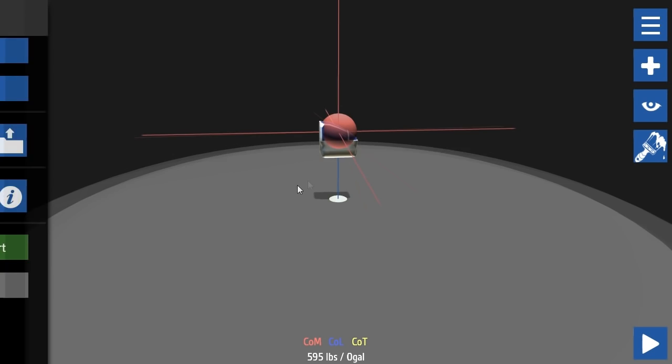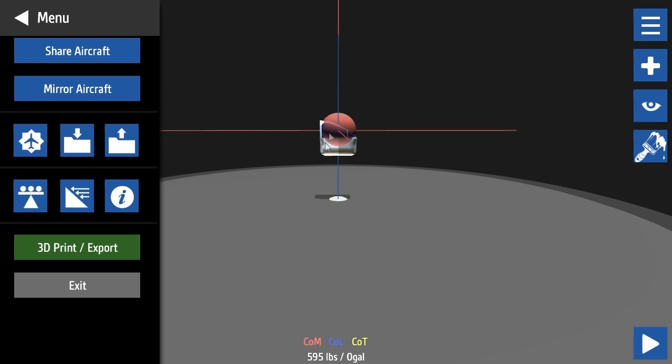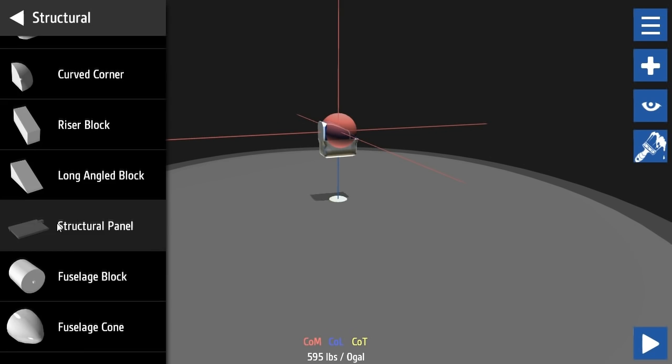I need to have the wings slightly behind the center of mass. Let's start building - there's a cut red reducer block, a curve reducer block, straight block, curve block, fuselage cone. Let's make a basic plane with straight blocks.